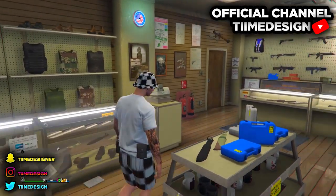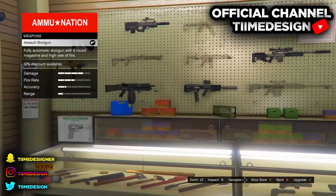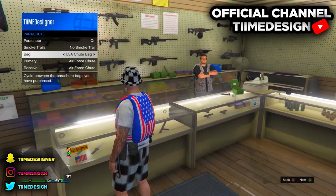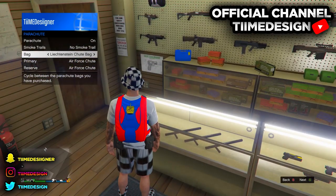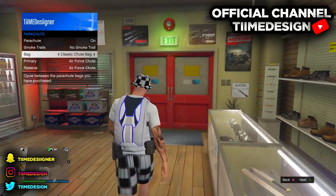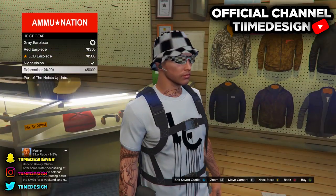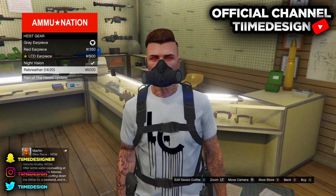You're mostly done, but you can add more accessories like parachutes and rebreathers. Put on whatever parachute you want — I'm putting on a black parachute because it looks nice with the white-on-black outfit. Also purchase the rebreather from the same stand where you buy the earpiece at the gun store.